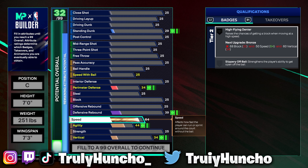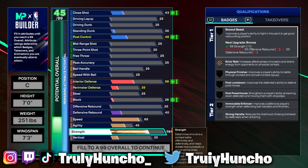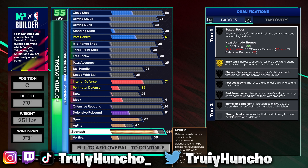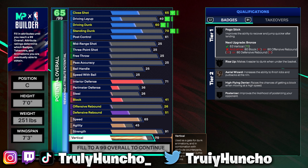For your speed, upgrade it to a 65 — I know that ain't really that fast but you're a big man, you don't really gotta be that fast. For your agility, upgrade it to a 45. And for your strength, upgrade it to a 91. You will unlock cap breakers and you can get a 96 strength rating and a 99 rebound rating on this build — at Starter 3 and Veteran 1 you unlock the cap breakers. You can unlock 15 cap breakers in total. For your vertical, upgrade it to a 75 so you can unlock all standing contact dunk packages.